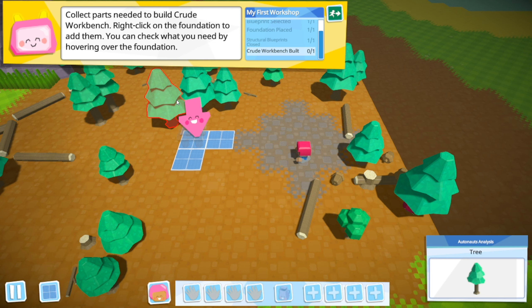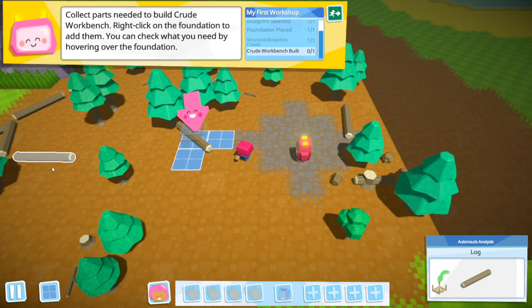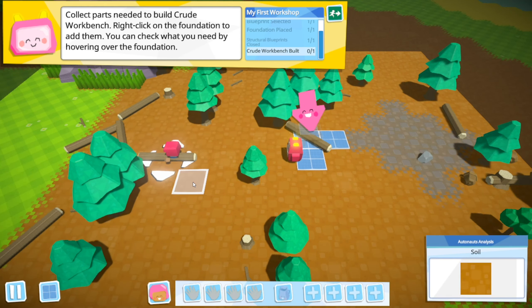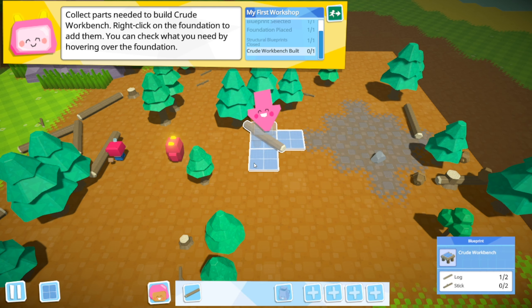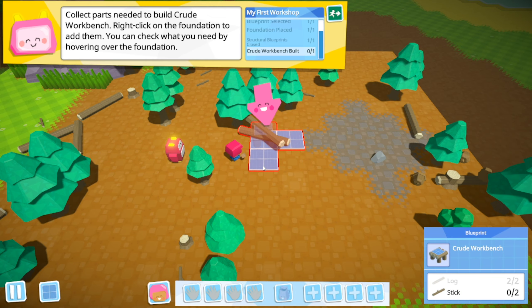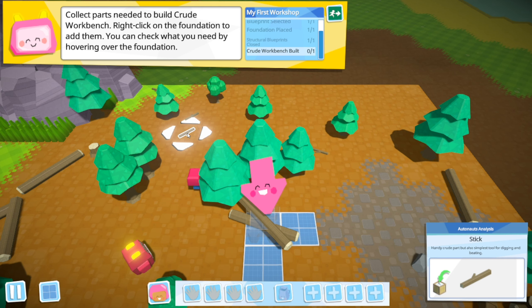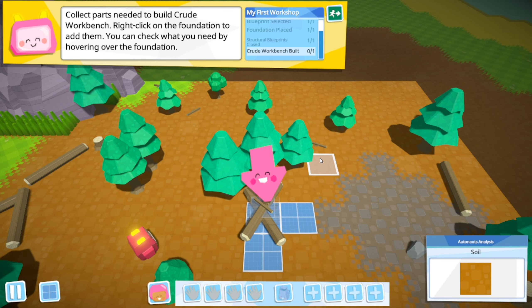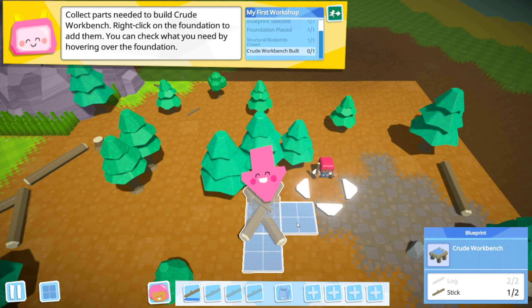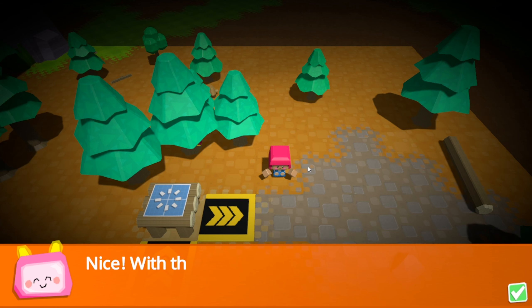Structures may be built on most clear surfaces. Let's build a workshop - I need two logs and two sticks. It's got a little input and output thing by the look of it. I don't really need to rotate it, let's stick it there. Right, so we need to collect the parts for this - right click on the foundation to add them. Left click, right click. Now can I have stick? I have stick. Nice.